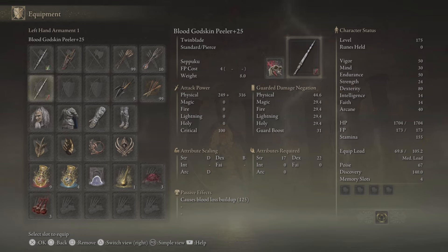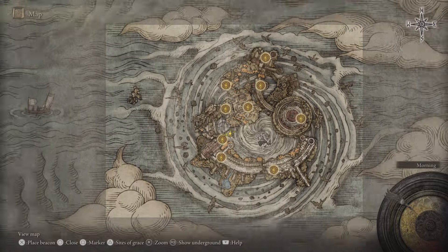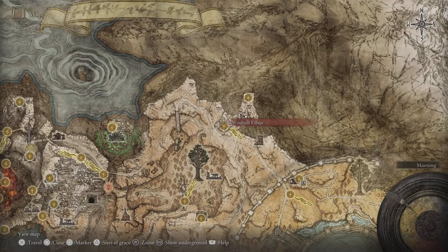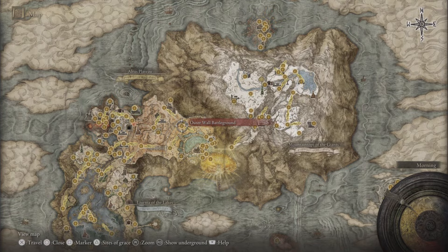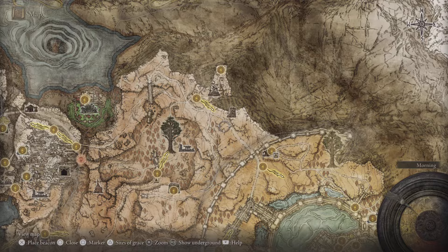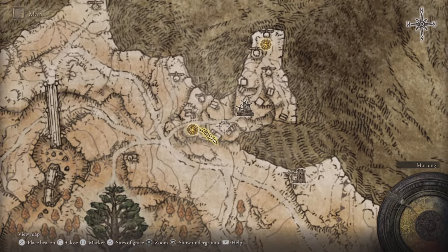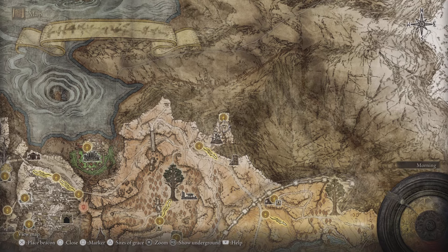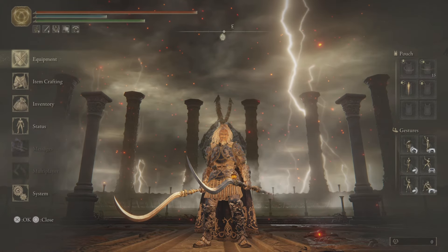So we've got two Godskin Peelers upgraded to plus 25, and we have two Seppukus on them. The first Godskin Peeler you can get at Windmill Village, in the outskirts of the capital city of Leyndell — start from the Outer Wall Battleground site of grace, head to Windmill Village, go up to the top, fight the Godskin Apostle, and you'll have your first one.